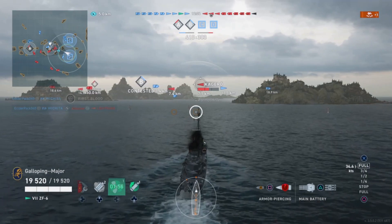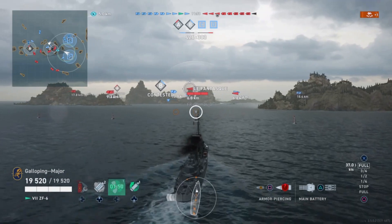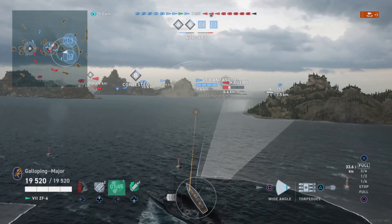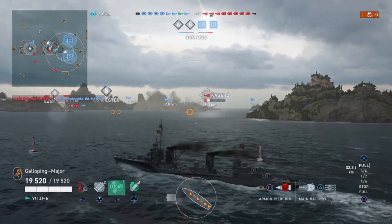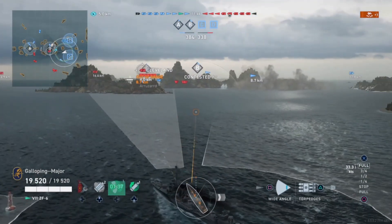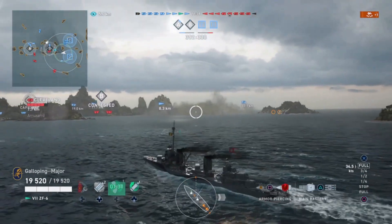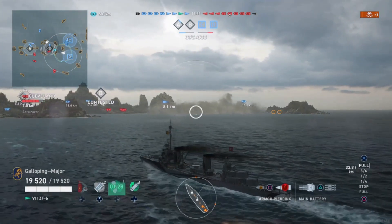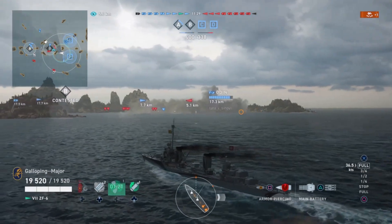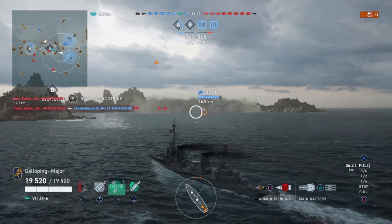DPM-wise, as can be expected from the shells, you have the fourth lowest HE DPM and second lowest fires per minute — that's probably what you should expect from the high explosives. When it comes to armor-piercing though, you are looking at the second best AP DPM.